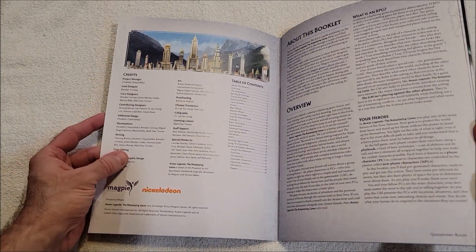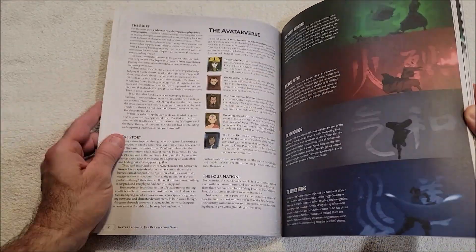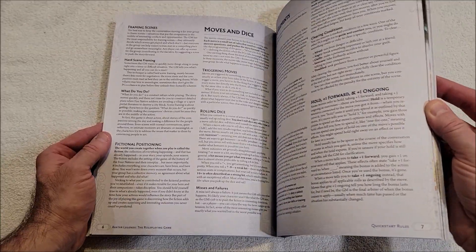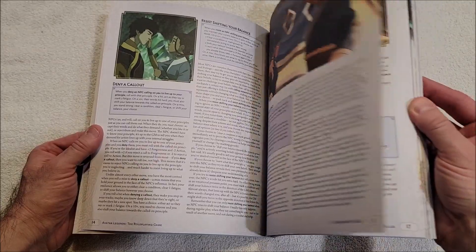Let's take a quick look. This thing is heavy — that's good. Thick paper, very nice. For a free product, this is amazing. You've got some of your basic rules, basic moves.